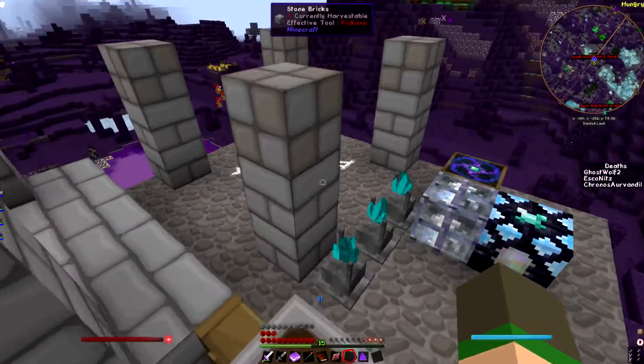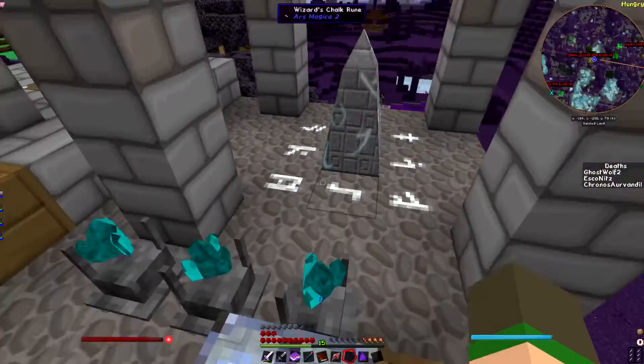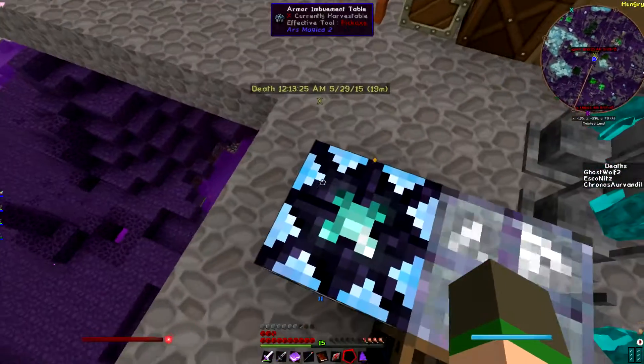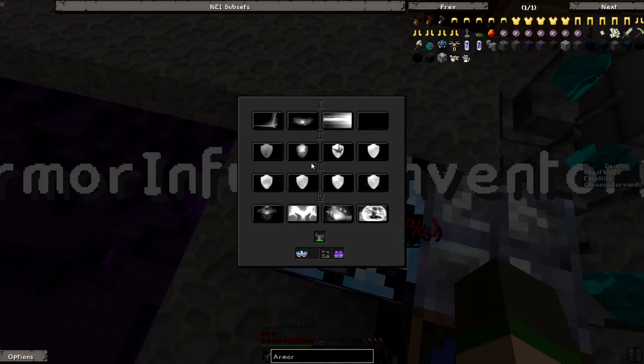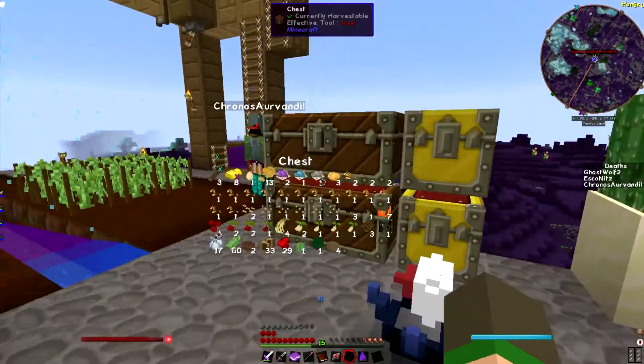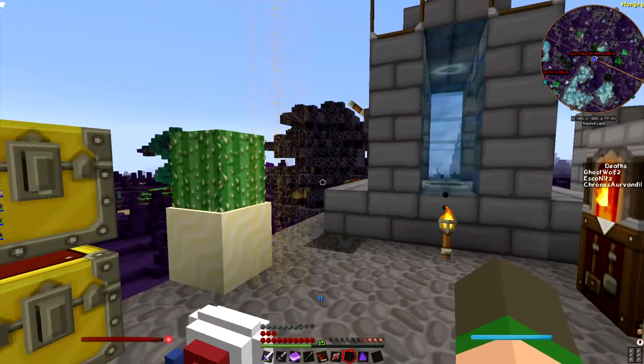If you get armor up to experience level 30 or 20 — I can't remember what the first one was — you can just enchant straight on it. Yeah, there's a special machine up here that has special enchants or additions. So for my chest plate, the first level you can get: burnout reduction, flicker, lure, mana regeneration, bonus, or soul bind it to yourself. Soul bind would be pretty good.